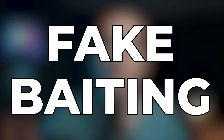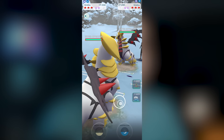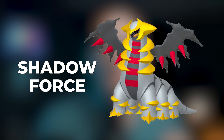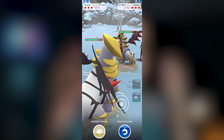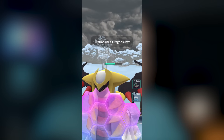Another strategy is the fake bait — building up enough energy to suggest you might have a powerful move, even if you're running a different moveset. A great example is Giratina with Shadow Force. It takes about 12 Shadow Claws to reach Shadow Force energy. Building up 12 Shadow Claws without throwing can fake an opponent into thinking you have Shadow Force, even if you're running a completely different moveset. It requires mind games and sometimes luck.